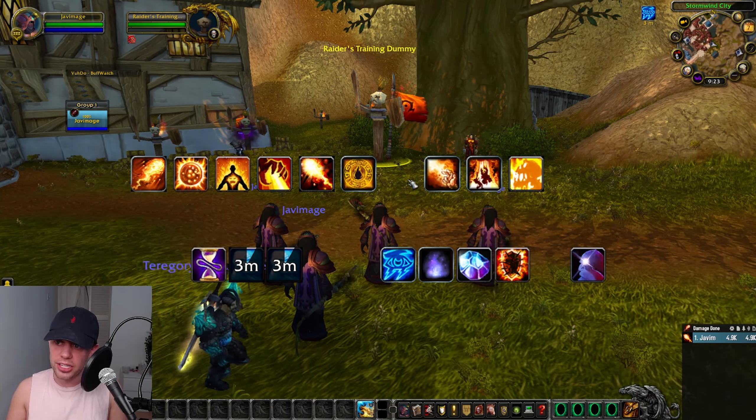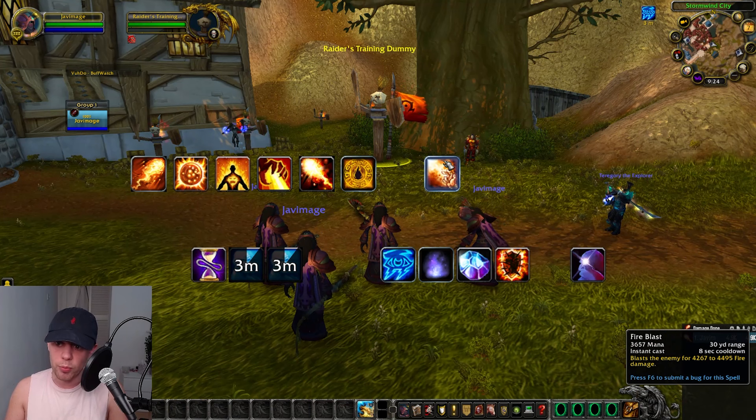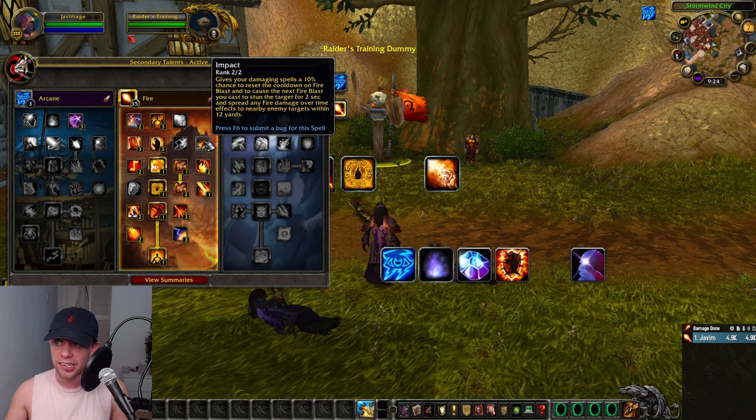For the multi-target rotation, we're going to use Fire Blast, and that is due to the Impact talent. It gives your damaging spells a 10% chance to reset the cooldown on Fire Blast, and cause your next Fire Blast to stun the target and spread any fire damage over time effects to nearby enemies within 12 yards.